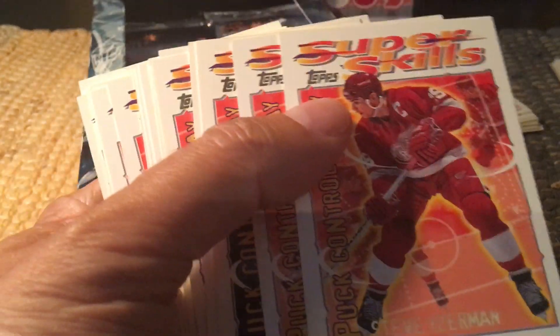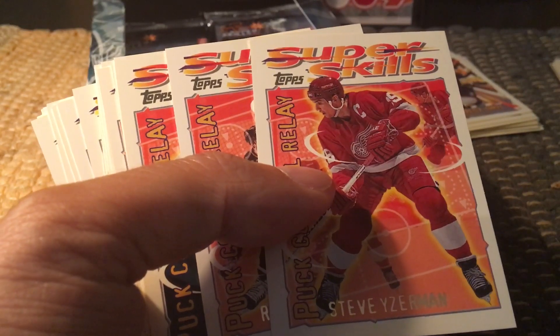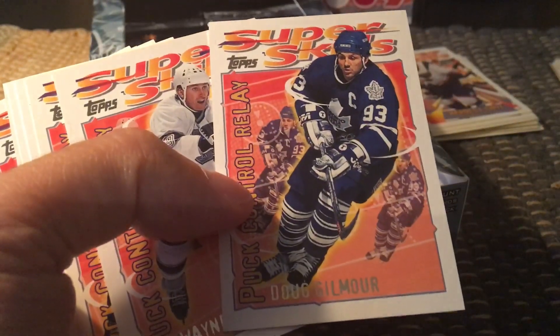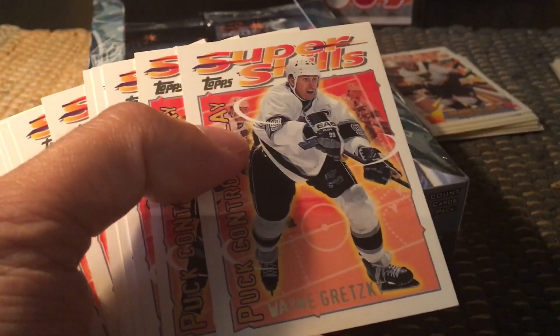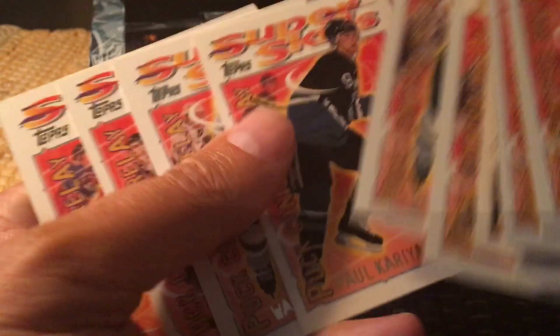These would be the puck control cards — I have two packs worth here, so 22 cards. The packs are repetitive both within the pack and between individual packs focused on the same skills. There's Dougie Gilmore, which is a really nice card — sort of a triple-exposure Gilmore look as he's coming right through your window. There's also the Great One and Paul Kariya. There's 'Burnaby Joe' Nieuwendyk — called that because he came from BC.